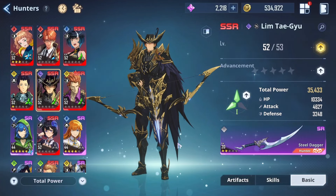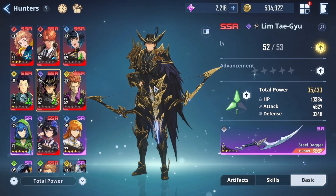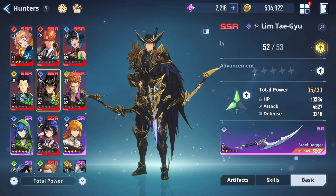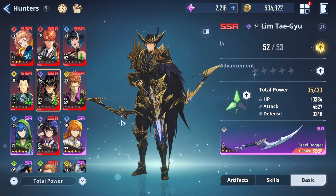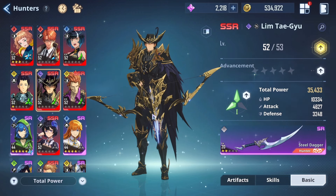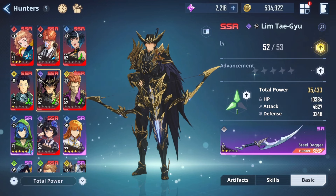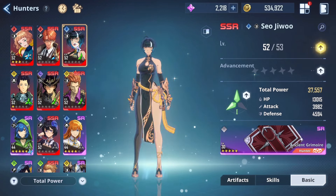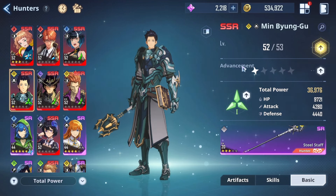Welcome guys to a brand new video on Solo Leveling Arise. I've been releasing a bunch of videos going over the best build for individual SSR characters, and in today's video we're going to be focusing on Lim Taegu. If you want to check out my previous videos, I've gone over the best build for Trojan Inn, the best build for Seo Ji Woo, and the best build for Ming Byuk Gu as well.